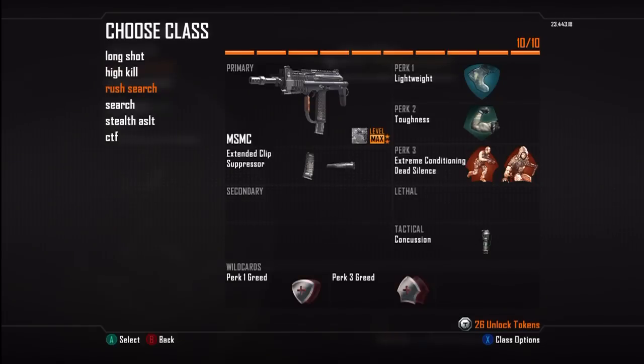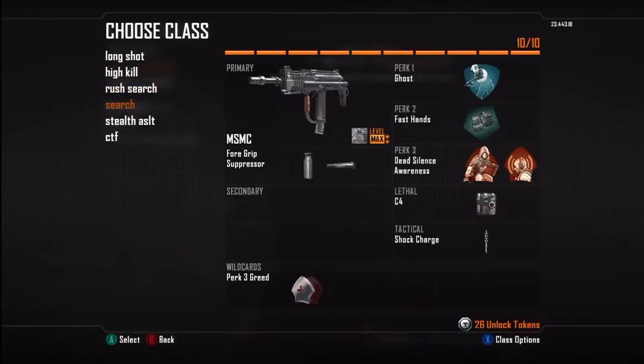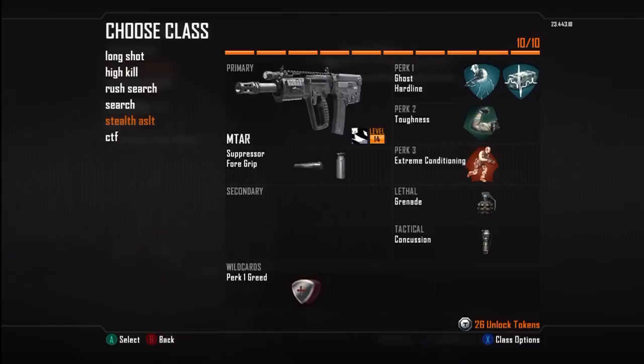Next is my search class — one of my favorites. Instead of Extended Mags I like the Foregrip for a little extra recoil help. I like to run Fast Hands because I run C4. The perks here are very important: Dead Silence and Awareness, because I like to sound whore — I have the Tritton AX 720s which let me hear people very well. I also run Shock Charge. I know people will flame me for that, but I use it as a motion sensor — I throw it one way, run the other, and if it goes off I know where they are.